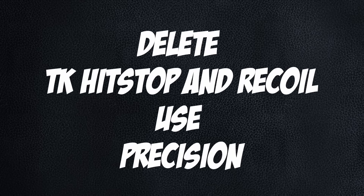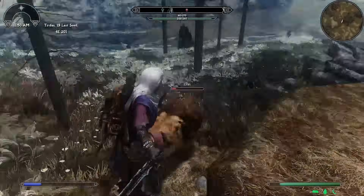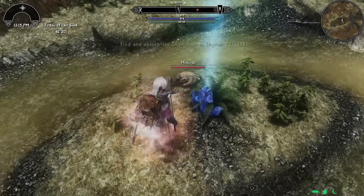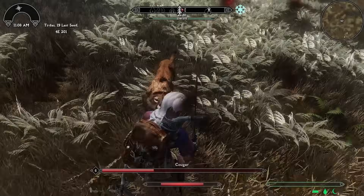TK Hitstop and Recoil — use Precision. This isn't mainly just me plugging Precision, because not only does it do what those other mods do, it's the only mod of its kind. It transforms all attacks in Skyrim into accurate hitbox-based ones, instead of the frontal cones vanilla Skyrim uses.